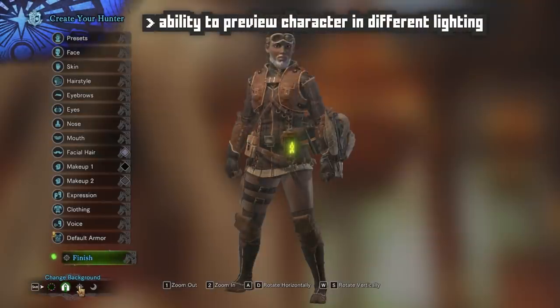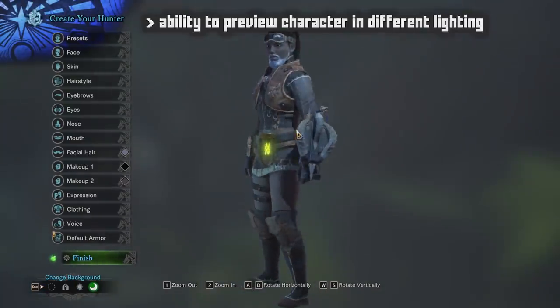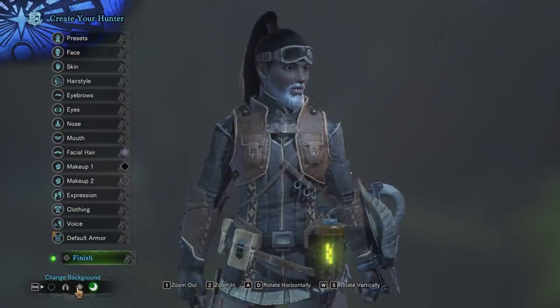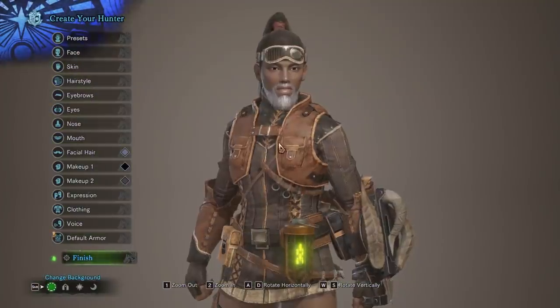Down here, you can preview how the character looks in different lighting and environments, which is nice in case you wanted to see what your character looks like at night time or if they're out in the day while hunting monsters. Your character does show up in the cutscenes, which is always nice.